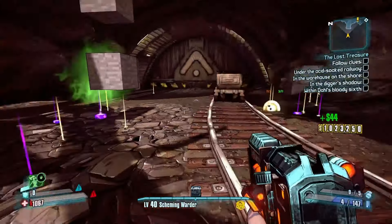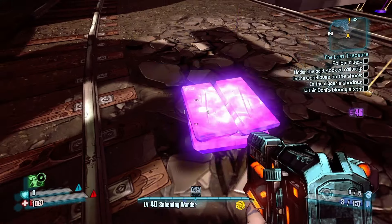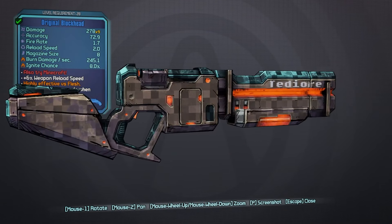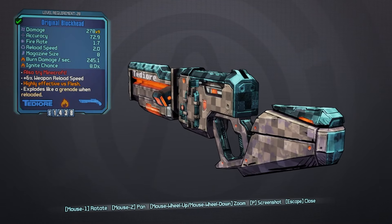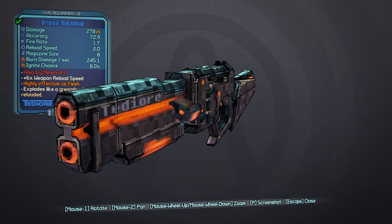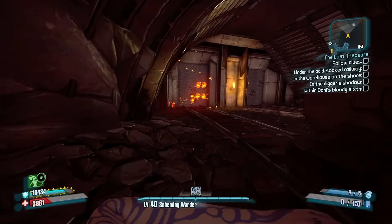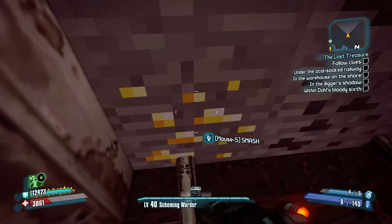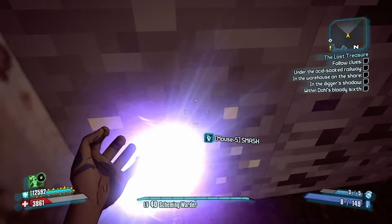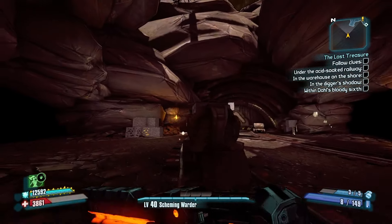There's even a chance of a uridium block spawning as well. There's also a badass creeper — please give us the Longbow. As well as the original Blockhead shotgun — it also has 'Try Minecraft' as a red text, and throws a grenade when reloaded. As you guys can see, it shoots three beams of light. You also can get a sniper rifle called the Longbow that shoots Minecraft arrows. This is one of the best easter eggs, I think, that's in Borderlands 2 — I think it's just amazing.